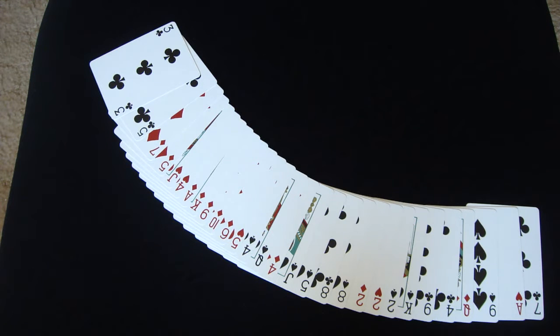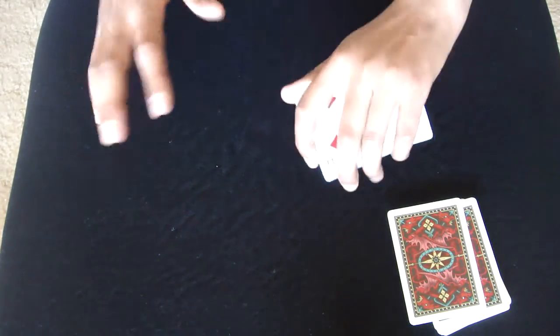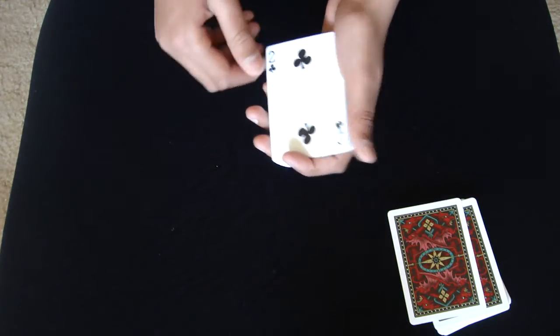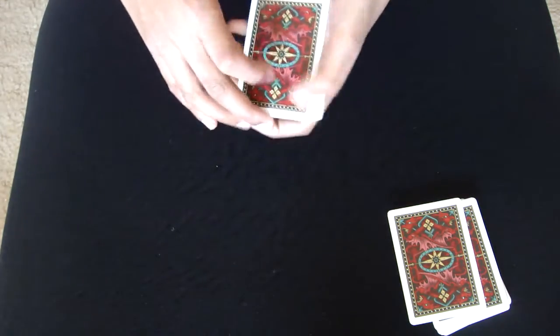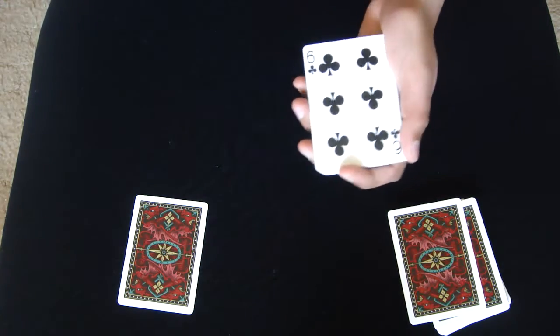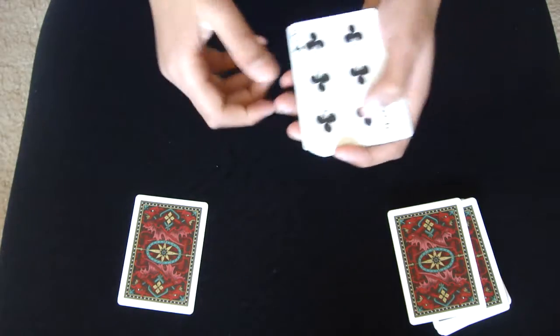Once you're done, we'll continue. Your card is not amongst these cards. I'll have the spectator place these cards aside and give them a shuffle — it's their choice. Now I'm going to ask a series of questions, and they have to tell me the truth. Was this your card? It wasn't, right?